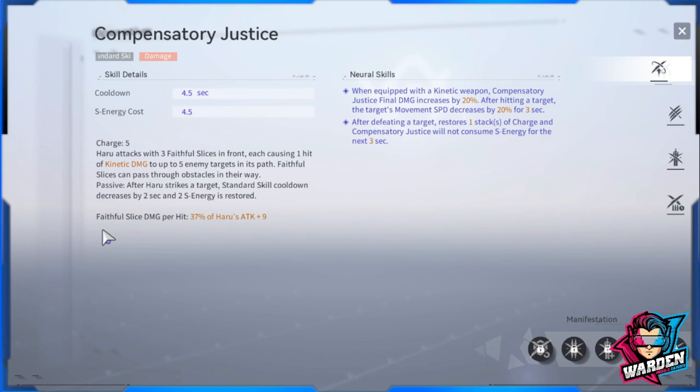Her attacks scale off the attack stat, indicated as Faithful Slice damage per hit. When you level this up via neuronics, you can increase Compensatory Justice final damage by 20%. After hitting a target, movement speed increases by 20% for three seconds — a semi-control built into her standard skill. The other upgrade: after defeating a target, restores one stack of Compensatory Justice charge and will not consume S-energy for the next three seconds. This skill is badass — build around it.